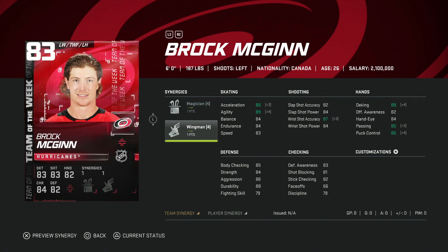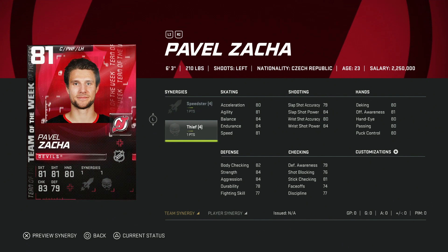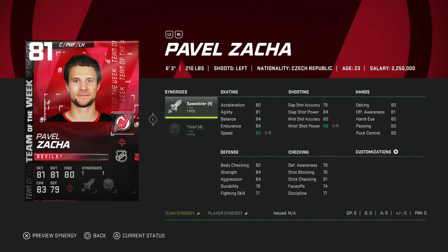Brock McGinn with Magician and Wingman — even with both synergies activated, just not good enough at this stage of the game. If you packed him, sell. 81 Pavel Zacha with Speedster — Speedster is always a nice synergy but just not enough. At this point you need a certain speed and shot, and there are better options even if you're first starting out. The price difference between Zacha and the 85 Teravainen isn't going to be crazy.